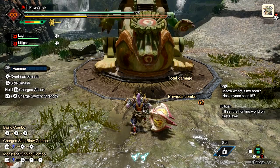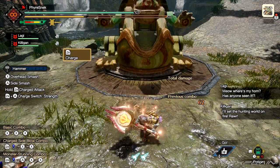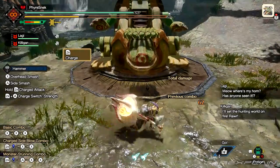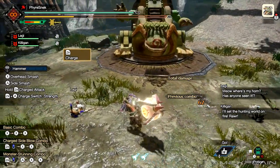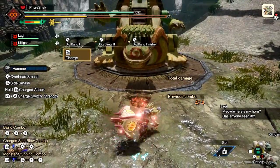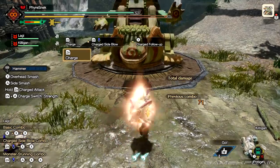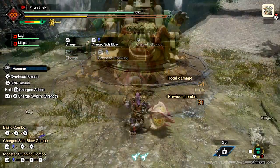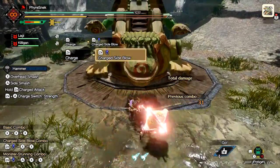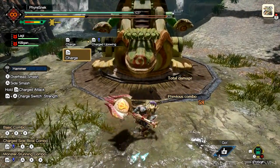Next is the most important part. If you press ZR you can charge the hammer. During this time you're able to walk around while charging, though it consumes stamina. There are three levels to the charge attacks. Level one gives you a charged follow-up, level two gives you a charged upswing — both of which can be comboed right back into your normal combos — and level three gives you a charged big bang.